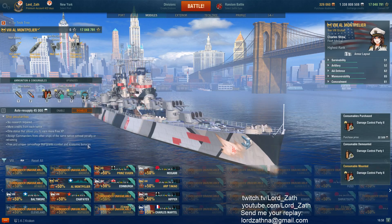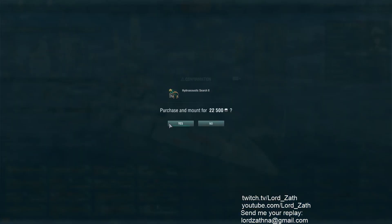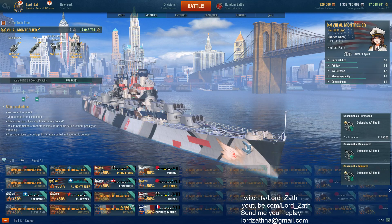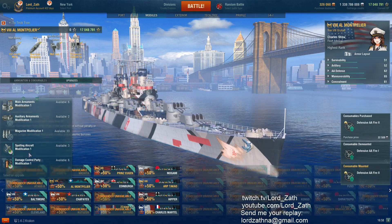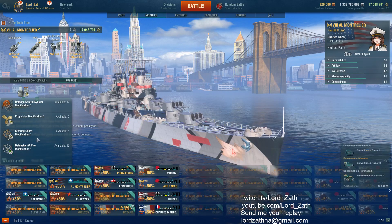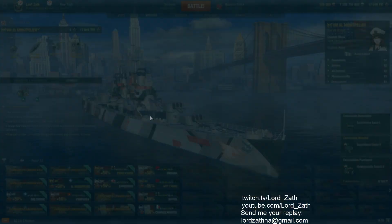Obviously, we want Radar over Catapult Fighter or Catapult Scout. We are not doing a 100% maximum team play comp build. We don't need Spotter, so we'll do main armaments. Now, this ship is supposedly just like a Cleveland, so let's see what happens.